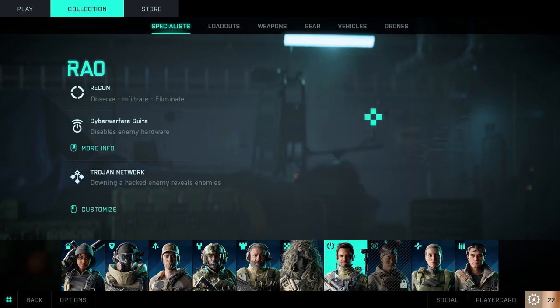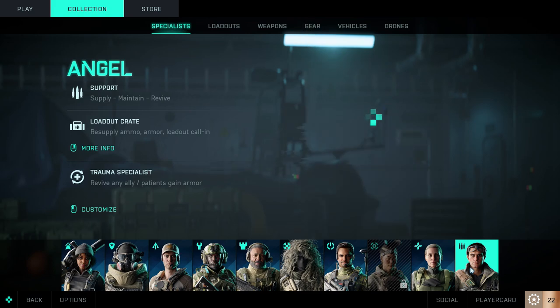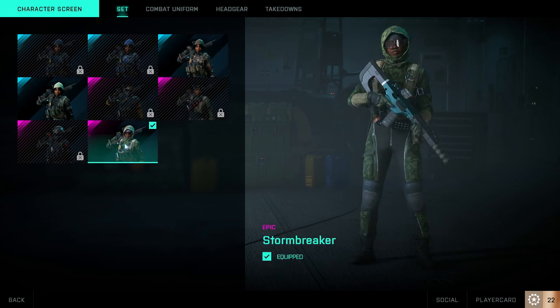Of the 10 we have right now there are 8 unlocked right from the start and two of them, Mackie and Pike, need to be unlocked by playing. For each specialist you can also unlock different skins by completing assignments and there are also masteries available that you can find over at the player card tab at badges.